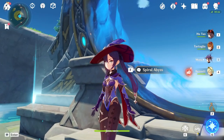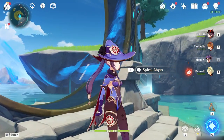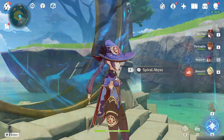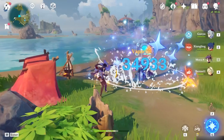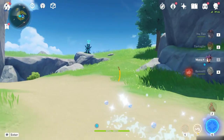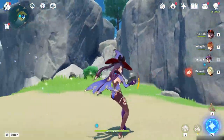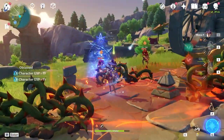Mona is a bursty DPS and even if you picked her up from the 50-50 chance, she can add a big punch to your team. As she is hydro, you're looking to abuse elemental reactions including freeze, vaporize, and electrocute. She comes with a unique style and takes some time to get used to, but once you master her mechanics, she can be very supportive or even do the most damage on your team.